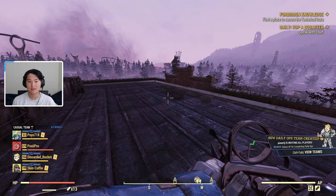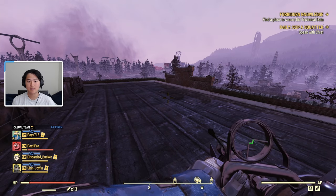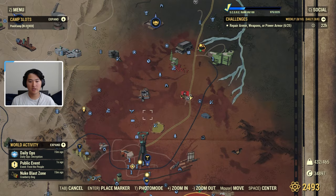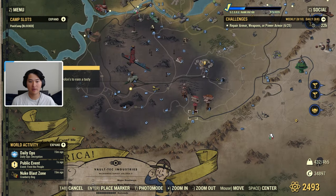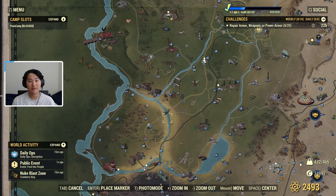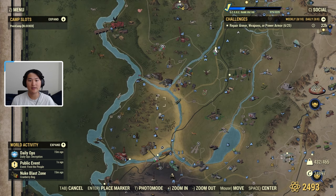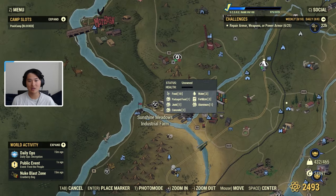Another way is to go to the Sunshine Meadows Industrial Farm Workshop, which gives you 45 raw fertilizer over 27 minutes, and you have to build multiple extractors there. It's located over here near or in the Forest region. You can see on the workshop info that it provides three fertilizer nodes, so you can place three fertilizer extractors there. Just claim this workshop, place the extractors, and harvest fertilizer passively.